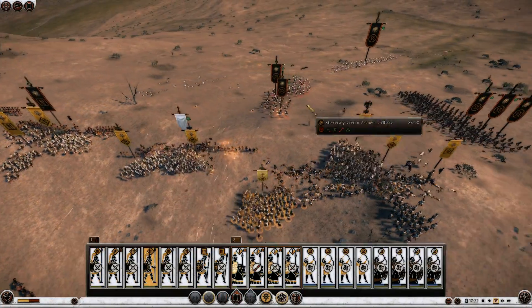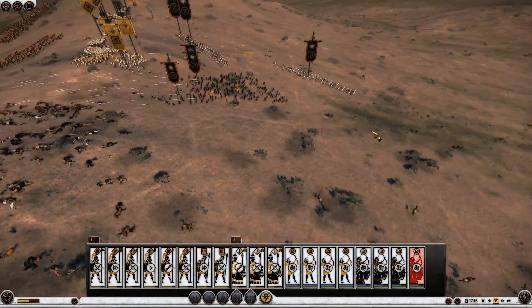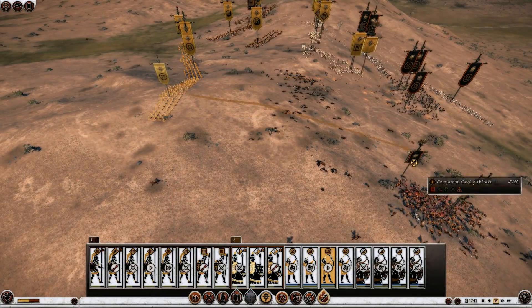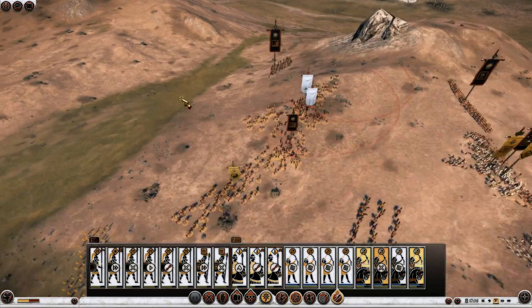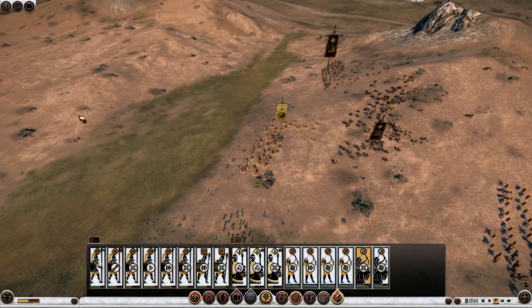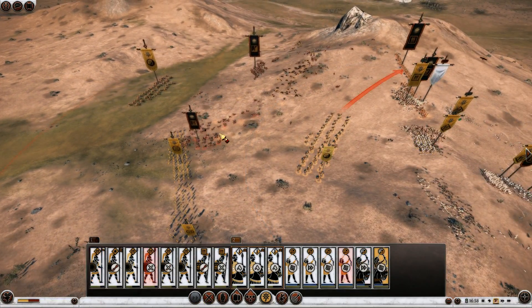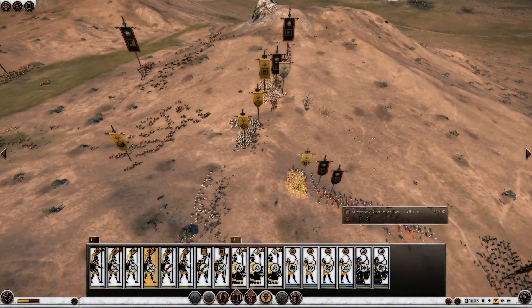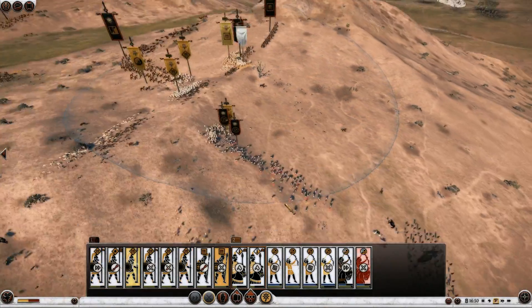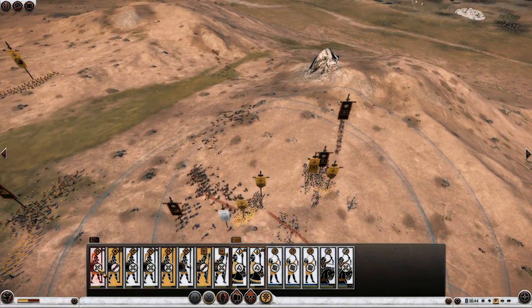If I win in the melee right here — and I've already done so, actually — I'm going to send that unit I have right there to support and win right there. He's brought Companion Cavalry around the side right there. Let's throw units back into the fold. He's routed my Cavalry quite nicely right there.